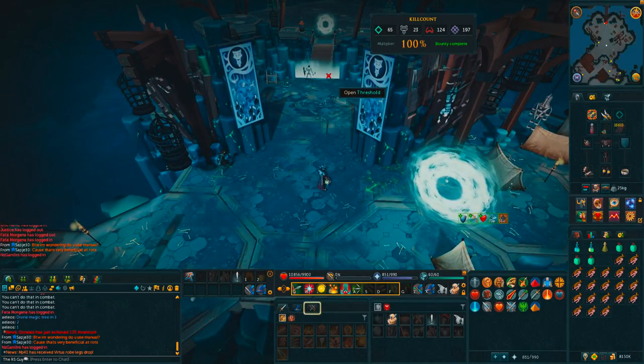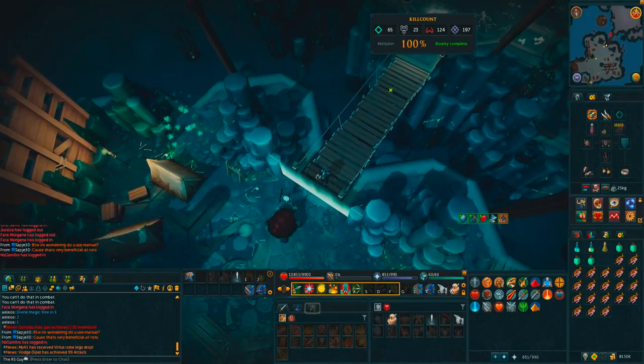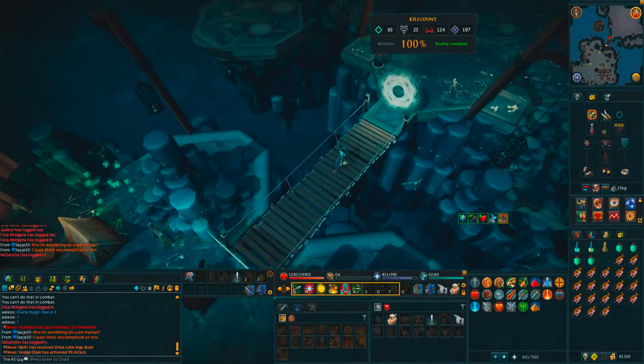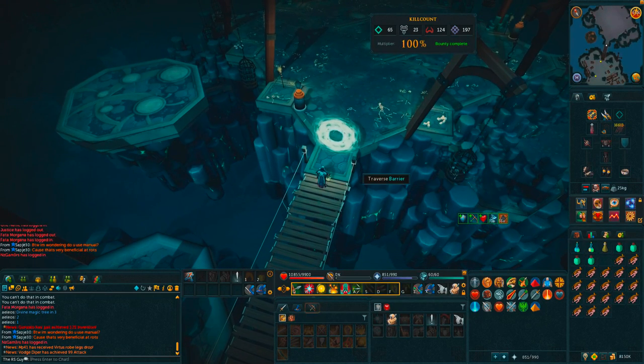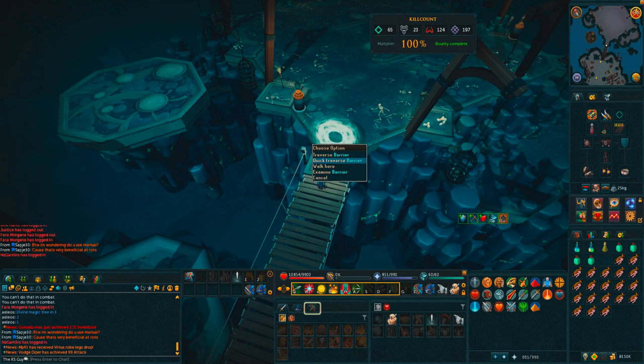As you can see, skeletons, necromancers, wights — all of these will count towards your kill count. So you just want to kill 40 of them and then pass through the threshold. I don't have 40 kill count right now, but I already have an instance open, so that's totally fine. If you already have an instance open, you can actually go back into the same instance, which is really nice for lower level players.